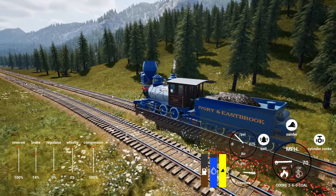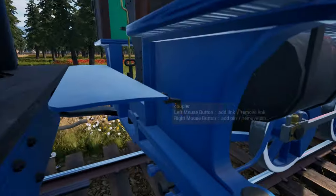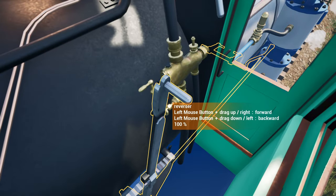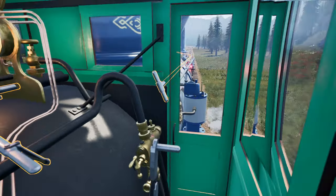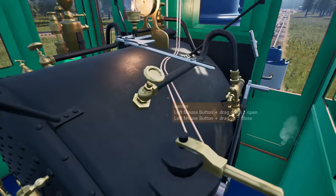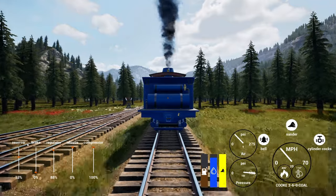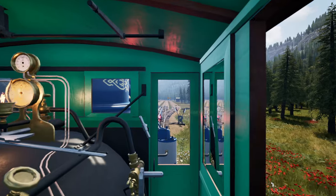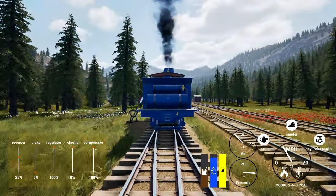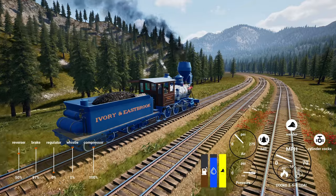Very nice - that is a nice change for sure, gives us some level of realism. We can also do that in first person. Let's let off the brake and try a little bit in first person as well - all the way in the corner. We're currently at 20. Let's pull back on the Johnson bar and see if we go any faster. We're going 23 at full throttle. Since we are going faster, very very nice.